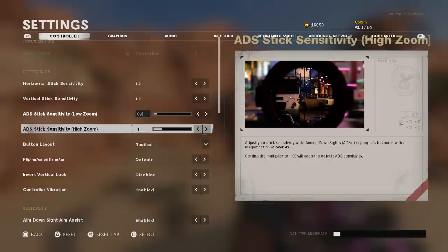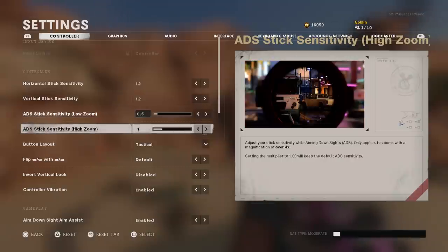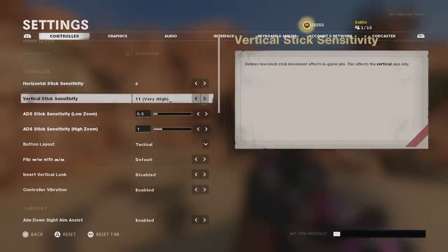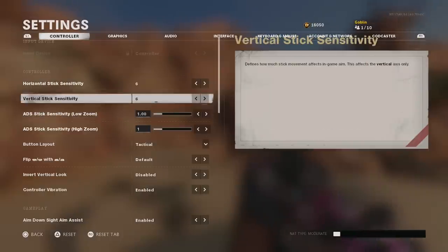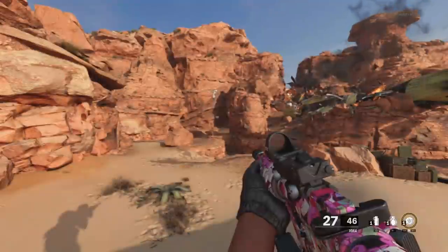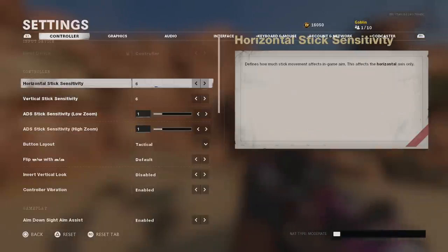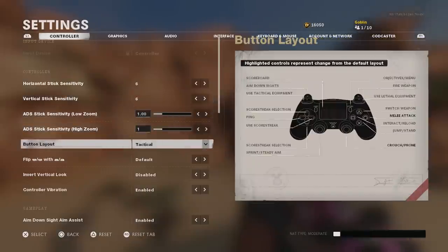The high-zoom ADS sensitivity is more for snipers — anything over four times magnification. With snipers it depends on whether you're trying to quick scope or drag scope. Since I'm rocking 6-6 I like to keep it at 1 or maybe 0.9. If you're at 8-8 or 9-9 you might want to rock this at 0.7. Don't just copy a pro player's settings directly — it all depends on your personal sensitivity. If your sensitivity is higher, lower this value.